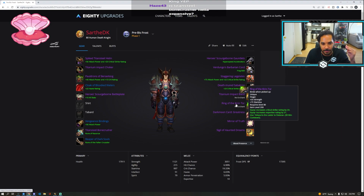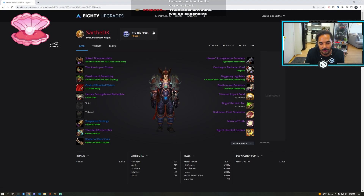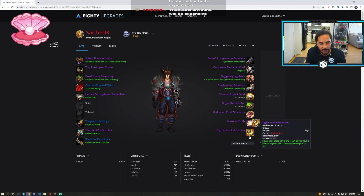Items like Titansteel Bone Crusher, Titansteel Helm, Ring of the Kirin Tor, Titanium Impact Band, and Titanium Impact Choker — I literally would not get any of those if I was not going for world first or server first. Titansteel is going to be stupidly expensive. Don't do it.